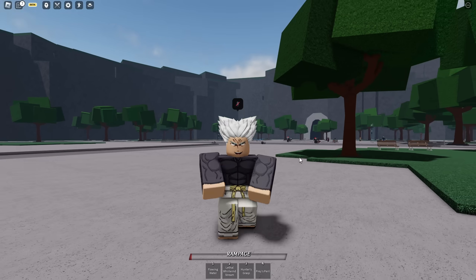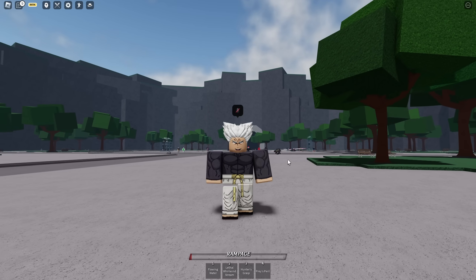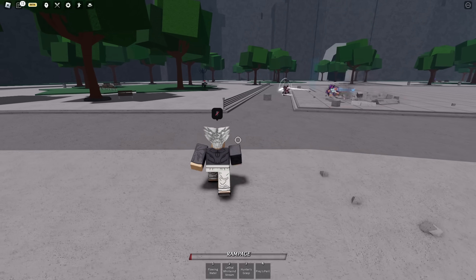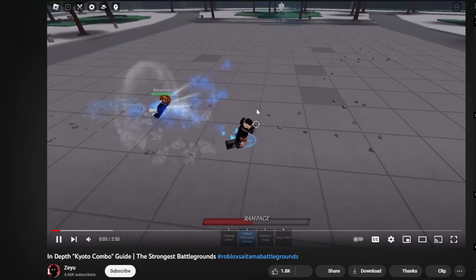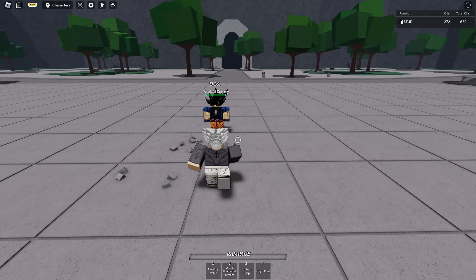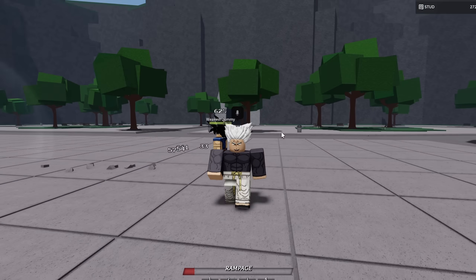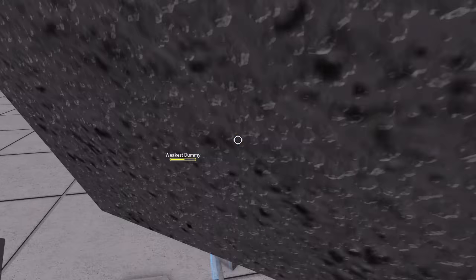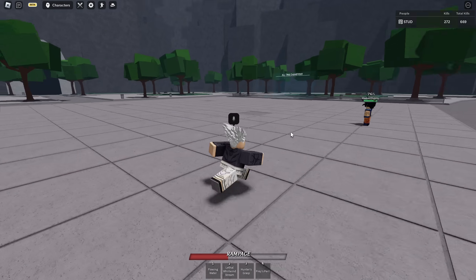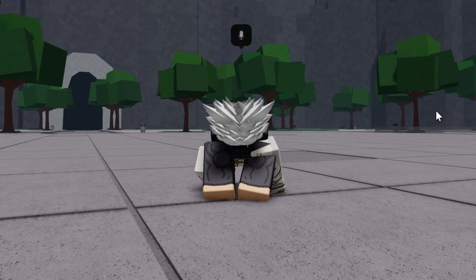We used our rampage mode and different overpowered combos throughout this video. If I missed any cool combos, comment down below - you guys can share a lot with each other. There's one called the Kyoto combo that I literally can't do for the life of me. You can see how he side-dashes and just catches - I can do a flowing water into lethal whirlwind stream, but going from that move to the next part I can't do. If you enjoyed, leave a like and I'll see you in the next video!